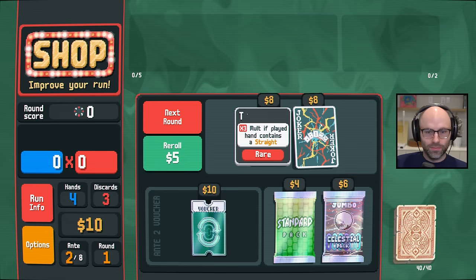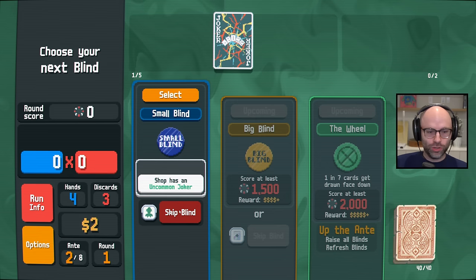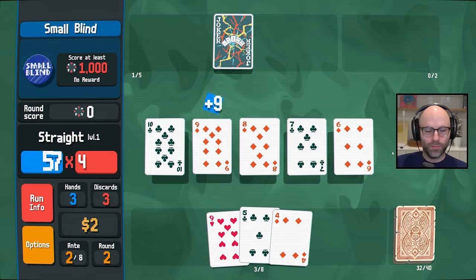Times three mult on a straight — looks a little familiar. We might as well skip the first one. I think maybe we play it. We have six, seven, eight, nine, ten — the highest value straight we could play right now.